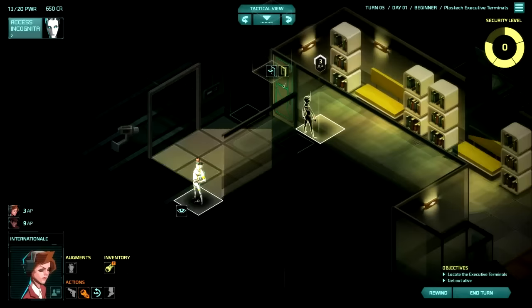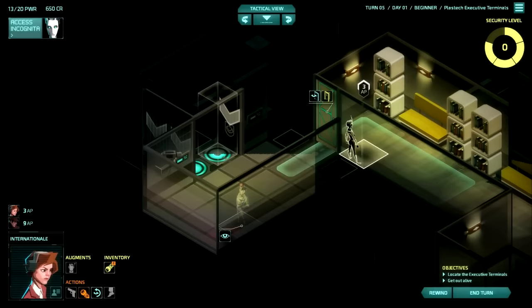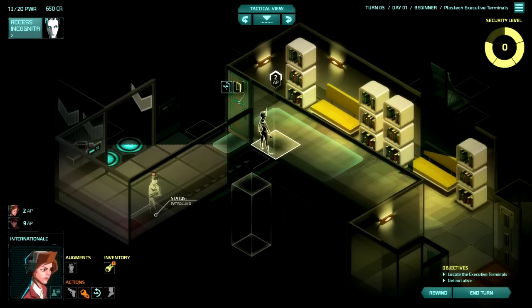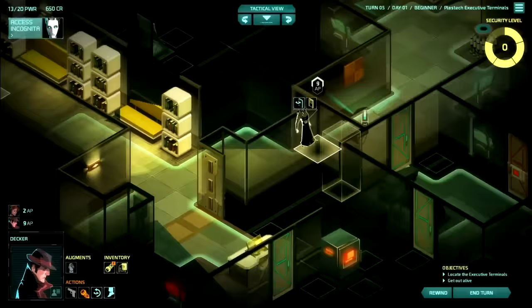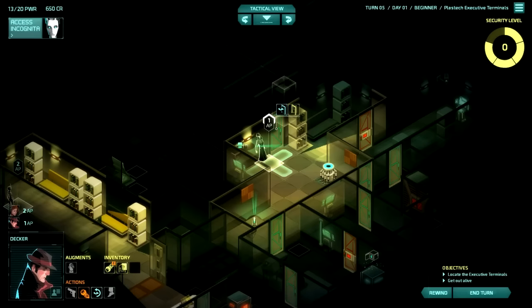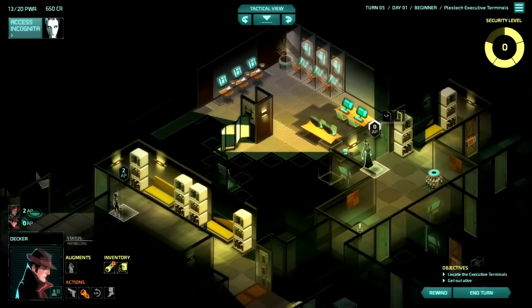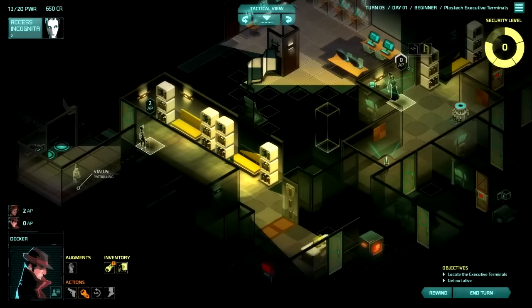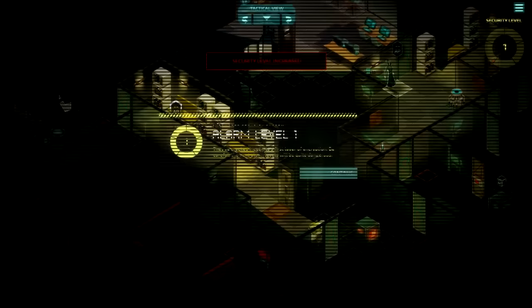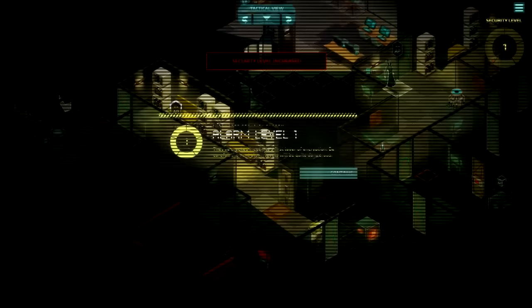It could be through that door — I haven't checked there yet. Something in here could be important. We're not immediately dealing with that guard yet, so I'm going to have Internationale head towards the rooms she hasn't checked out yet. We have the exit, which is good, but we need to find our goal before we can do anything else. They've cracked Incognita's first layer of encryption — be careful, the next alarm levels will be quite dangerous. Power drip plus one power. There's no one in this room, so let's hop in there and close the door behind us.